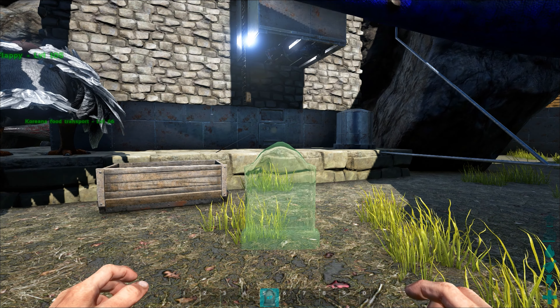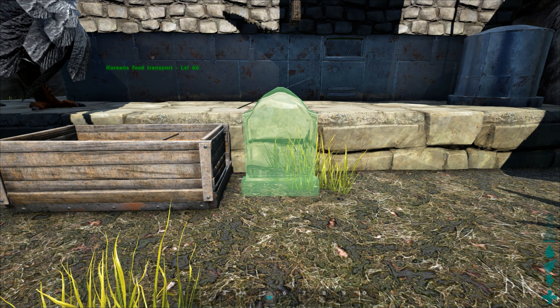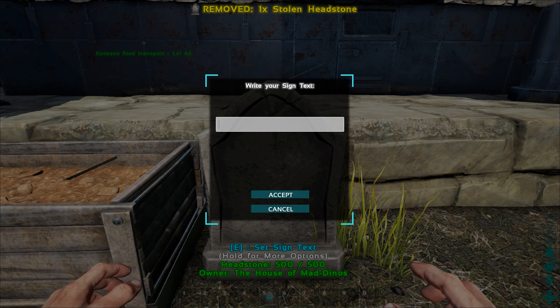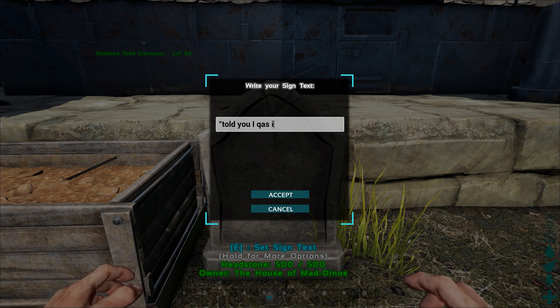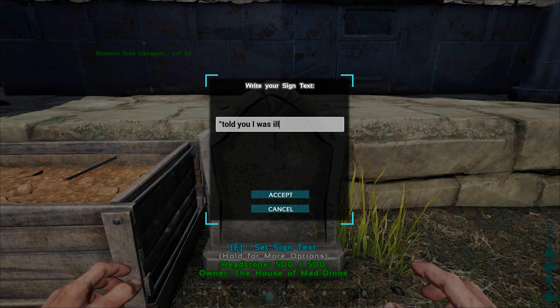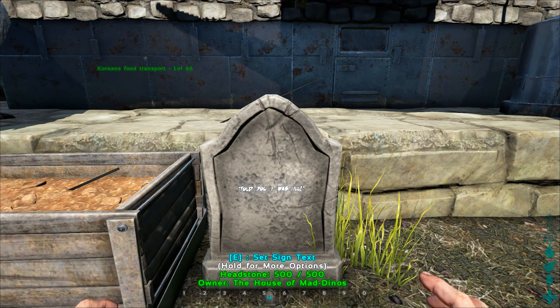There's usually fog and some ghostly spirits around. But you can pick them up and use them. So if I just pop one here for demonstrating, I'll write something humorous — 'Told you I was ill.'